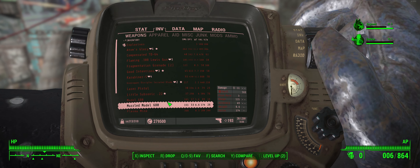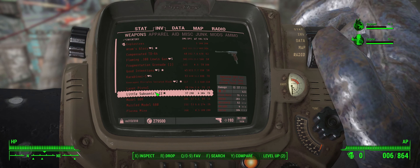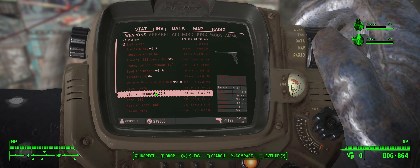Additional notes on these guns: you can find them on Level 1 Raiders, Triggermen, Minutemen, Railroad Agents, and Shops — though I haven't found it in shops yet, which is kind of weird. There's also a unique weapon found near the Marlbroke House, near Hallucigen.